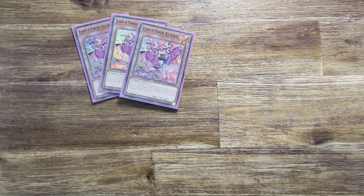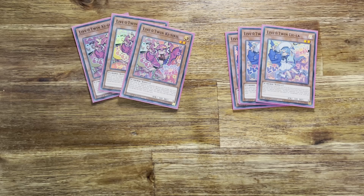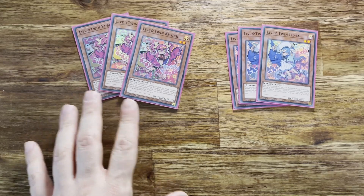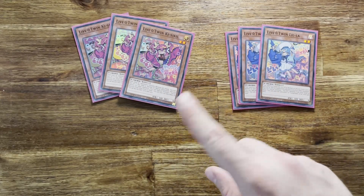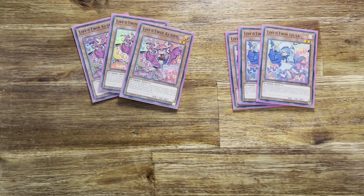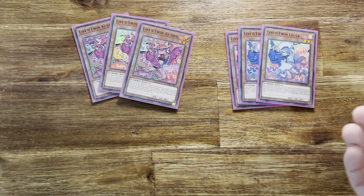We're going to start with Live Twin Kisa Kill and Live Twin Leela — we run playsets of each. They each have an onboard passive effect, which I feel is a bit of a misdirection. For Leela, your opponent must pay 500 life points to attack. For Kisa Kill, each time your opponent doesn't declare an attack, you gain 500 life points. These effects feel absolutely useless and you never use them. The main reason you run playsets is: if you normal or special summon either of these and you control no other monsters, you can special summon another one from the deck — Kisa Kill summons Leela, and Leela summons Kisa Kill.